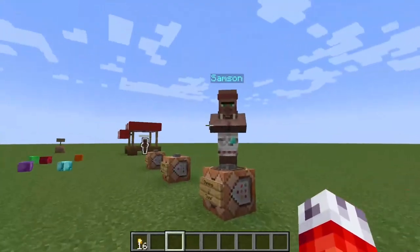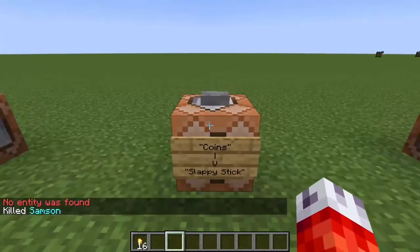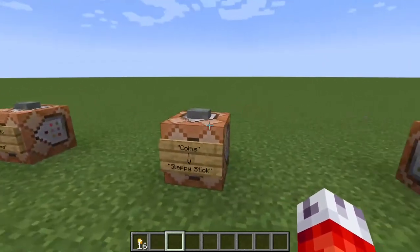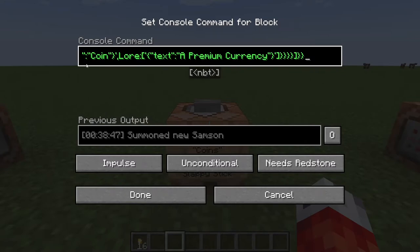We're going to use the coins from Samson to give the player a 'slappy stick' — basically just an enchanted object. This is a placeholder for any weapons or cool items you want to add; it's just showing you that you can have custom items on both sides of the trade, where the coins are what you give to the villager and the villager sells this cool stick. The command is the same as before — we're going to come back to right before the square bracket here to add in another buy command, but instead of starting with 'buy' this time we are actually going to start with a new parameter.